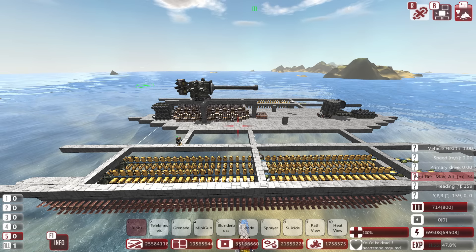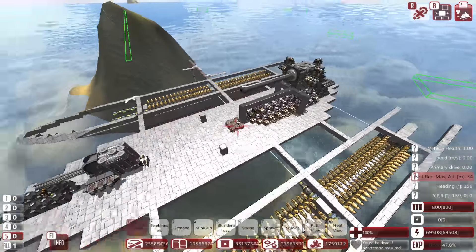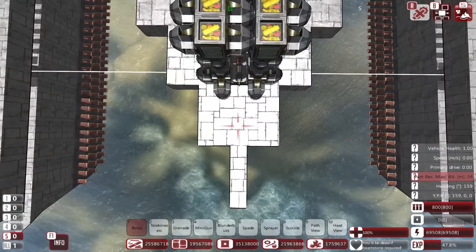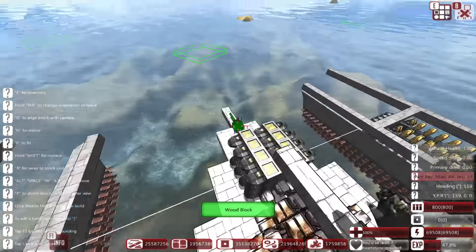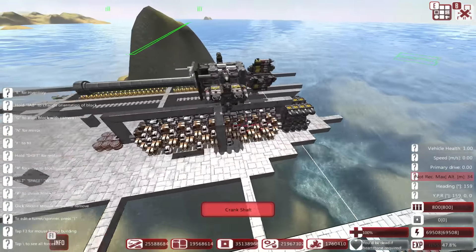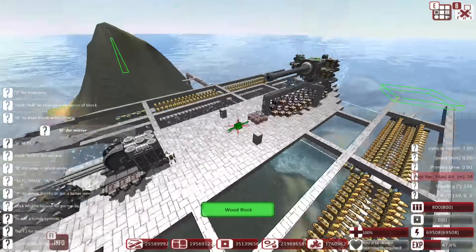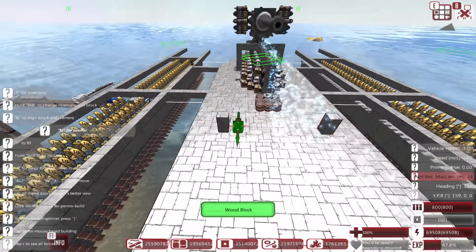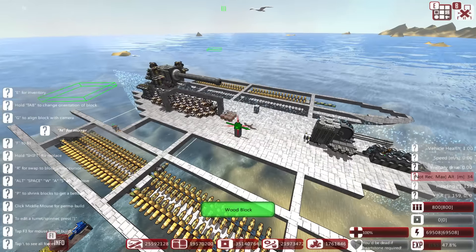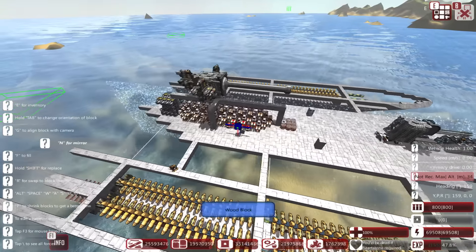I'm going to start work on the AA lasers. I need to put down the mirror line here. We're probably going to be another building episode — I'm sure no one really minds, but if you don't like these episodes, take heart, because we're about to be attacked. We're only going to have a short amount of time to build. There's an air wing closing on position, and all we have is some damaged planes — this is probably going to be a bit rough for us.